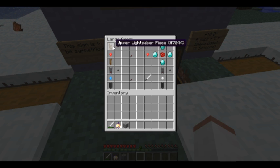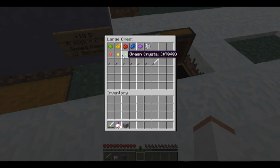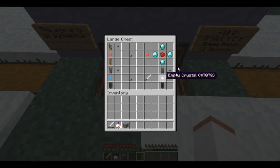But if you want to finalize your lightsaber, you first must craft a crystal of lightsaber qualities. There are other crystals besides red — there's also yellow, green, blue, purple, white, and empty. Empty is just this crafting recipe but with no dye in it.